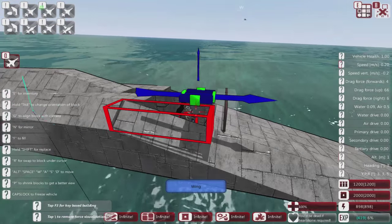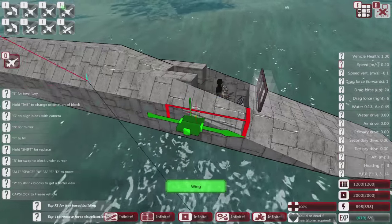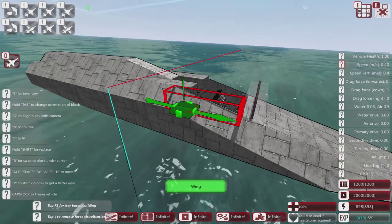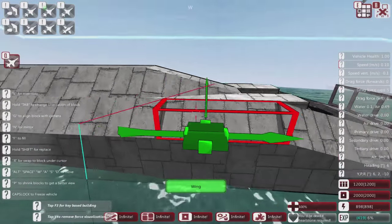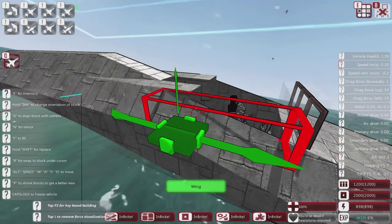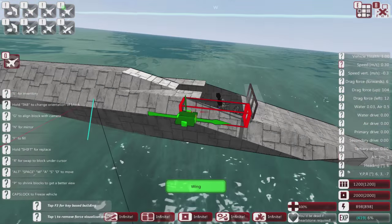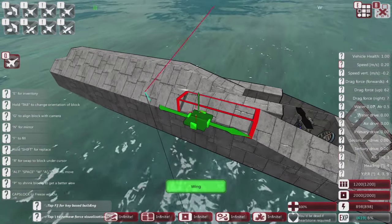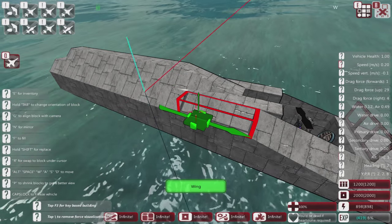It has a reasonable armour value and reasonable health. You can quite happily build your aircraft body in wood. Wood is heavier than light alloy and doesn't have the armour value, but has reasonable health. It is a lot cheaper on resources early on in the campaign than using light alloy. It also floats. The light alloy here you can see is floating quite happily — I'm not having to use any pumps or other types of buoyancy. It is buoyant on its own.